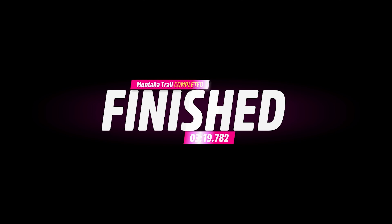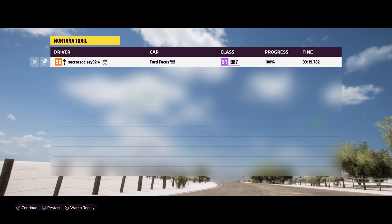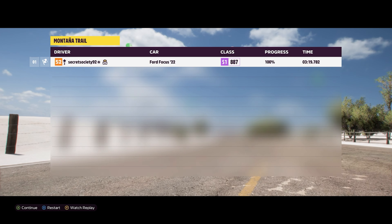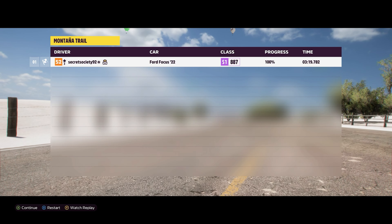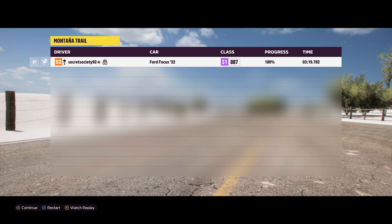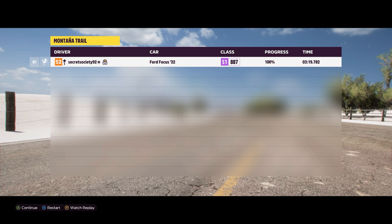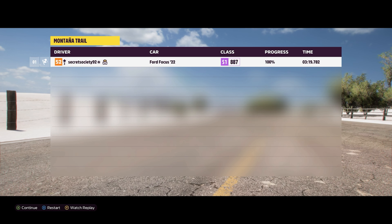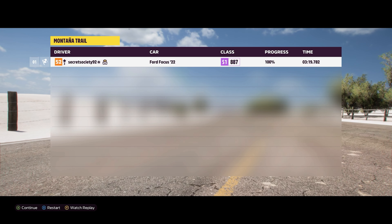We're not going to be as quick as the XB Falcon, but at 3 minutes 19.782 we're still not half bad — although we are slower than the Ford Focus RS Rally car, which is still our second fastest Ford. We are the third fastest Ford, as we have beaten the F-150 Raptor R, which was in third, as well as the Ford Mustang Mach-E 1400 and the Ford Supervan 4, so we're quicker than those vehicles, which is pretty good.